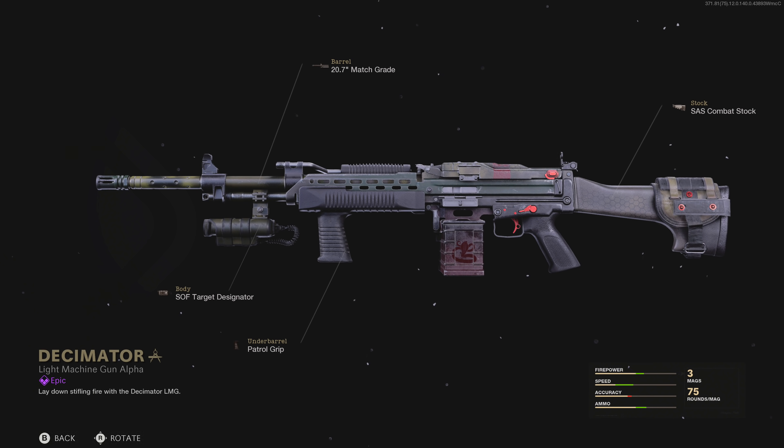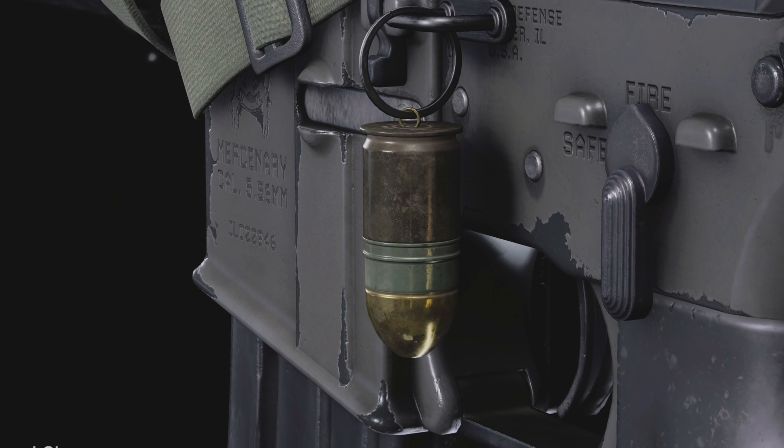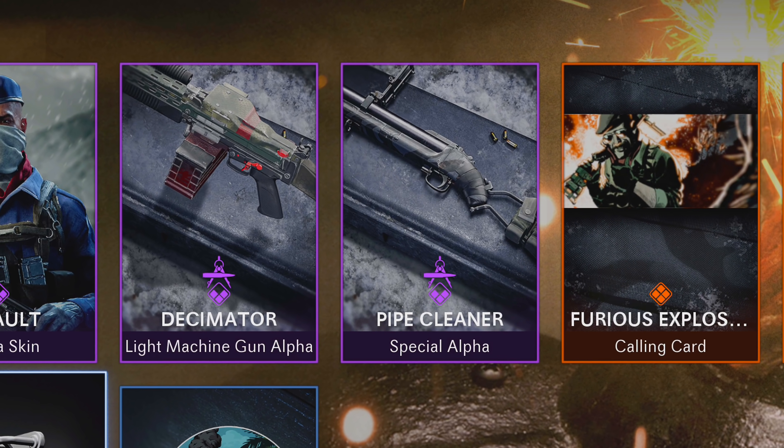Hey, we got a blooper for the thumper. Oh my god, you got a weapon charm of what you load into it — an M79 round. What? You get a noob tube round as your weapon charm. That's so funny. That would be the most taunting weapon charm if you were out of ammo with it.